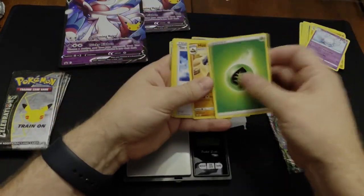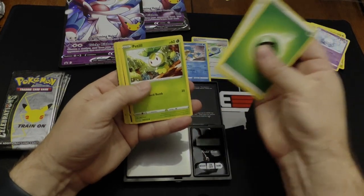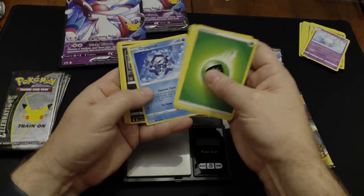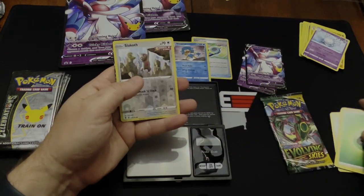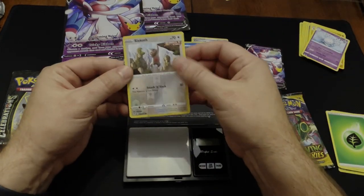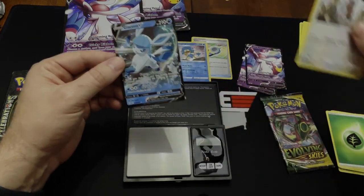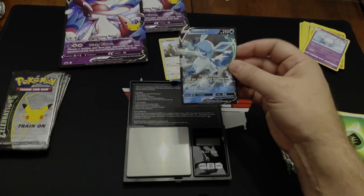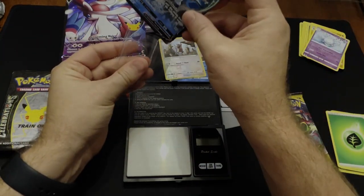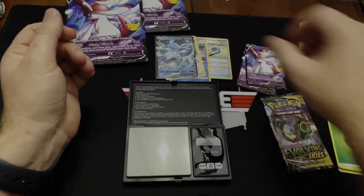Moving on: Podon Toy Catcher, Moon and Sun Badge, Petilil, Cryogonal, Zorua, Swablu, Hoppip — and the reverse holo is a Slakoth. And it looks like we do have a hit behind it — it is going to be a Glaceon V. Very cool, out of the Evolving Skies packs. Really nice.